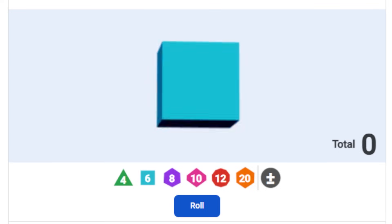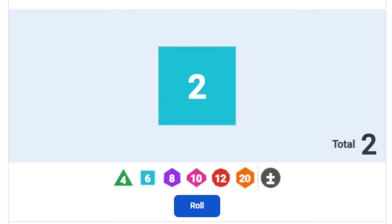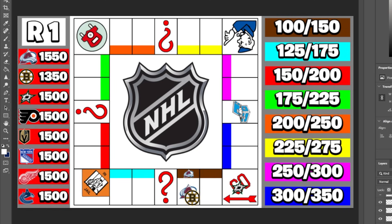Dallas, try not to do what the Boston Bruins did. And what's going on — is two the only option? After double-checking, I confirm I'm on a six-sided die. The Dallas Stars are just getting incredibly unlucky as well, and now they have to pay Colorado $150. With that payment, Colorado is up to $1,700, while the Dallas Stars join the Boston Bruins at the bottom with $1,350.